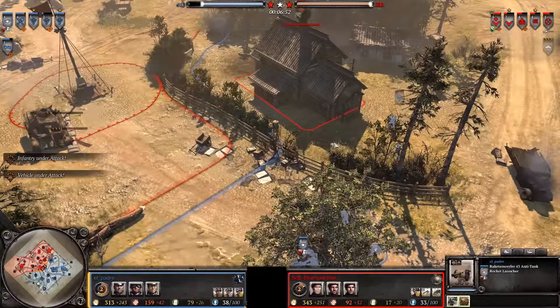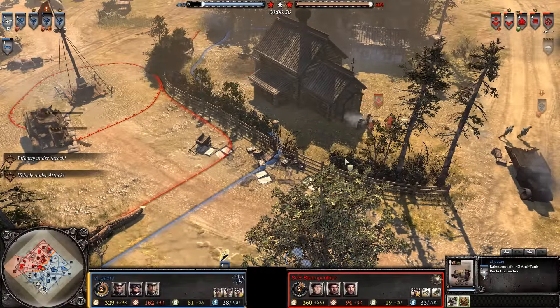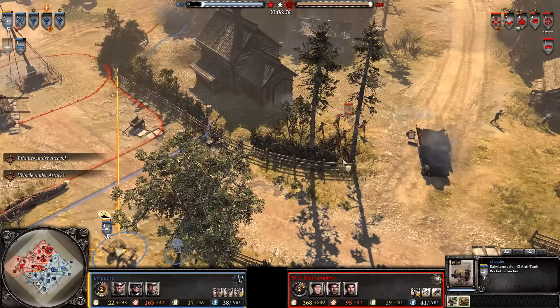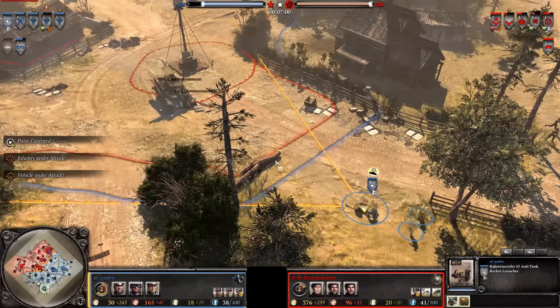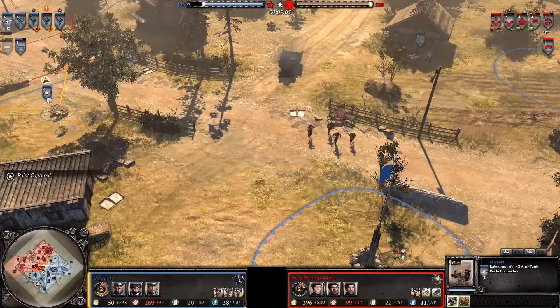Instead it's going to be this Volksgren squad that's already sorely abused — down to about 12-13% health. It's going to be a Panzer II coming out for El Padre, so it's going to be a question of who can be the more annoying gadfly.